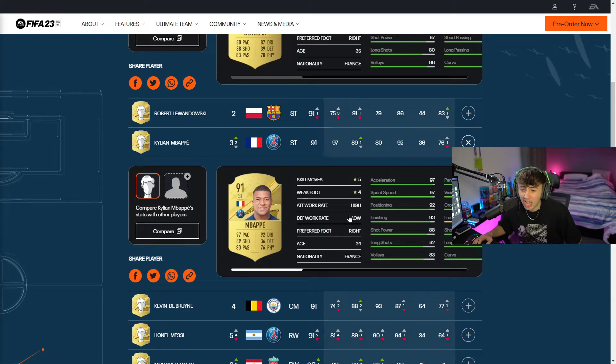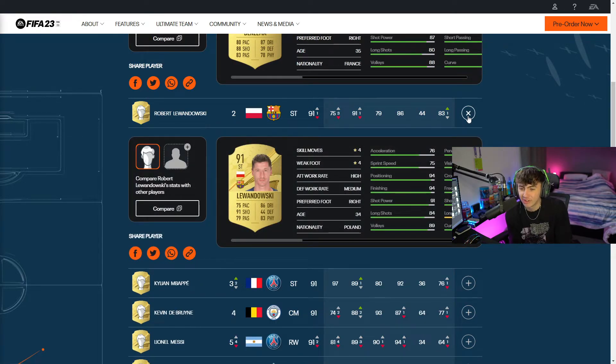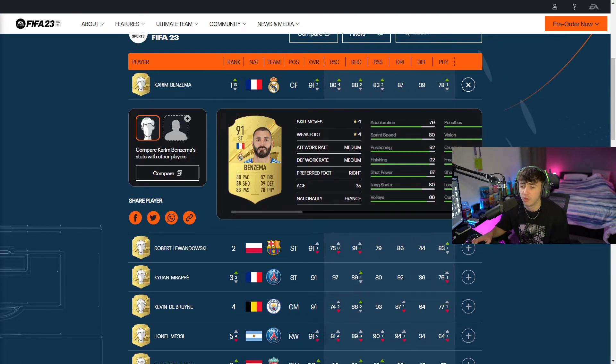We've got Kylian Mbappe with 97 pace, 92 dribbling, 89 shooting, 5-star, 4-star with a high, low work rate. Mbappe is going to be a monster - he always is. He's always one of those cards that's just really annoying to play against. Then we've got Robert Lewandowski with 75 pace, 86 dribbling, 91 shooting, 79 passing, 83 physical, 4-star, 4-star, high medium work rates. And to top the list off, we have got Karim Benzema with 80 pace, 87 dribbling, 88 shooting, 83 passing, 78 physical, 4-star, 4-star, medium medium. He hasn't got the best base stats, so how he's the highest rated in the game I actually don't know. Mbappe's got a much better card, even Lewandowski's got a better card, but Benzema has taken the number one spot as the highest rated player in FIFA 23.